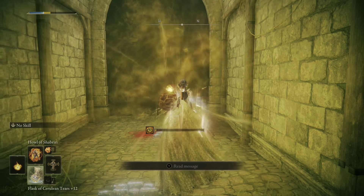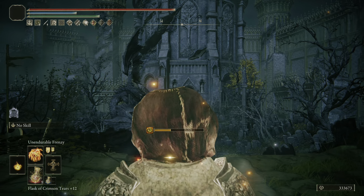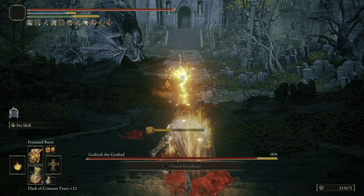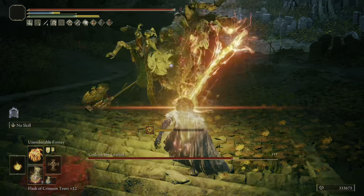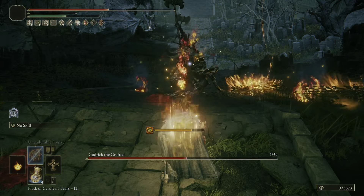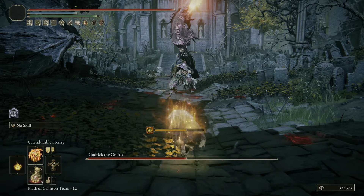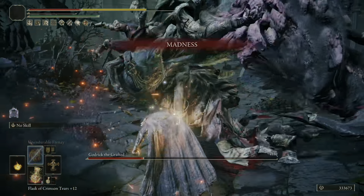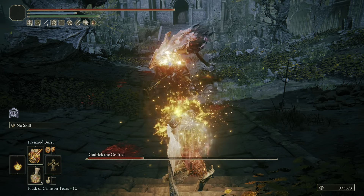Now it's Godric time. For this we're trying Unendurable Frenzy — a powerful option that can be used until your FP bar runs out or until you go mad. If you proc madness on yourself, you get additional damage from the Black Dumpling. It ended up being a really fun one to use, but unfortunately it can easily be interrupted and doesn't quite have the damage of the Flame of Frenzy. It's not really chargeable either. At times it was difficult to pull off and I wasn't really sold on it. Godric eventually went down but it was tough with this incantation.